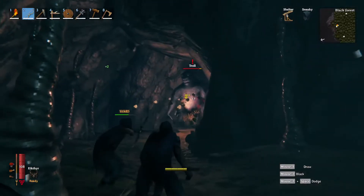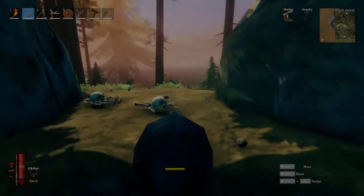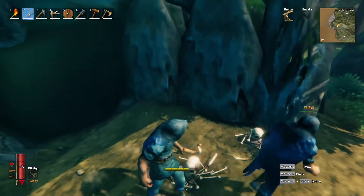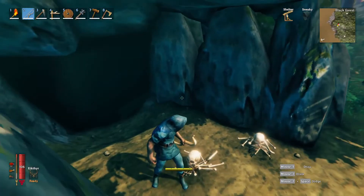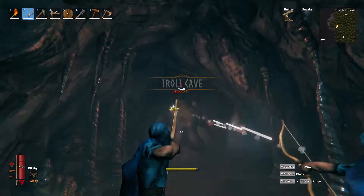One strategy is to continually run in and out of the cave, hoping that the troll starts walking towards the back of its cave while you heal or recharge stamina. One problem with this is that the troll may heal if you wait too long, or it could stay towards the front of the cave ready to swing at you as soon as you enter.